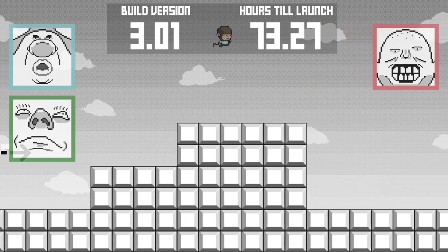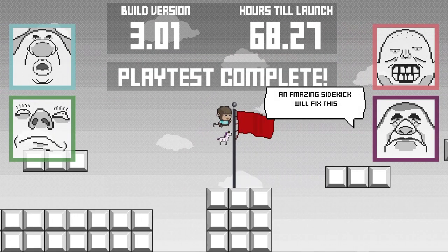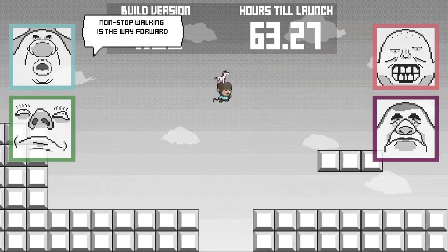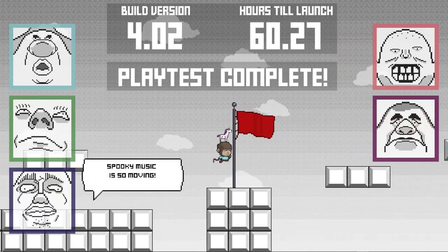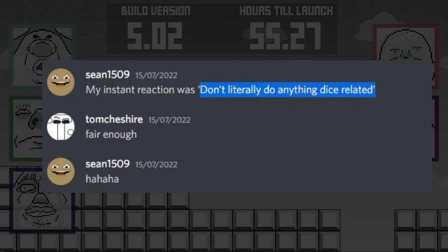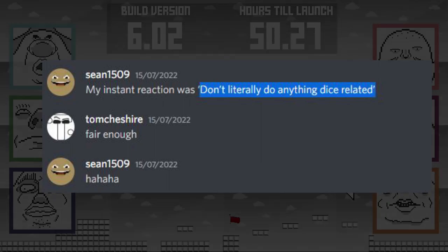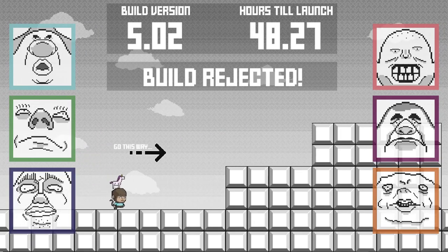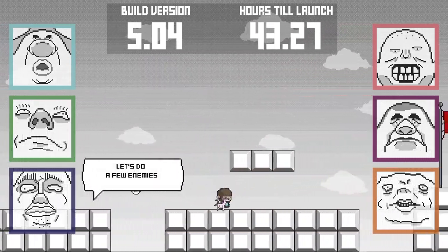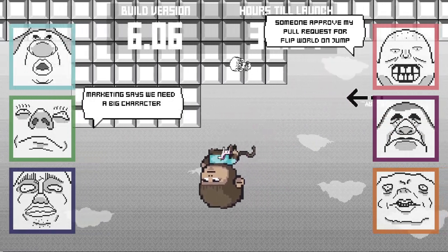So the theme of the jam was announced, and as always we started off by brainstorming ideas, literally just on a text chat back and forth, giving us a bit of time to think through ideas rather than just talking over each other. Pretty early on, Sean said his instant reaction was to not literally do anything dice related. And I'm very glad he said that because just looking at the 6,000 submissions, I'm not even sure if I've seen a single one that doesn't have literal dice in the game somewhere. So hopefully that's one way that we stand out.